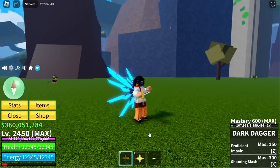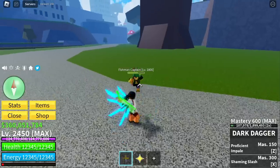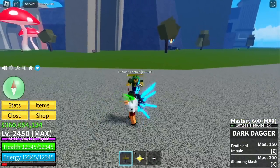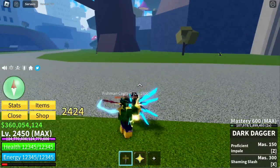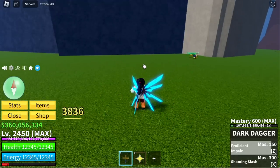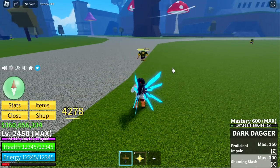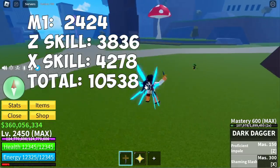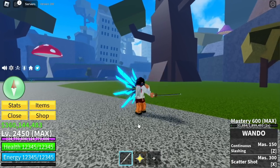Next up: Dark Dagger. First slash: 2,213. Second slash: same. Third slash: same. Final slash: 2,424. Z skill, Proficient and Pale: 3,836. X skill, Shaming Slash: 4,278 — for a total of 10,538. A little bit stronger compared to Buddy Sword.